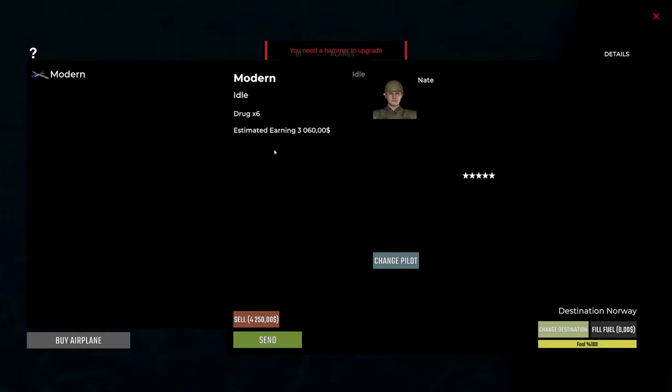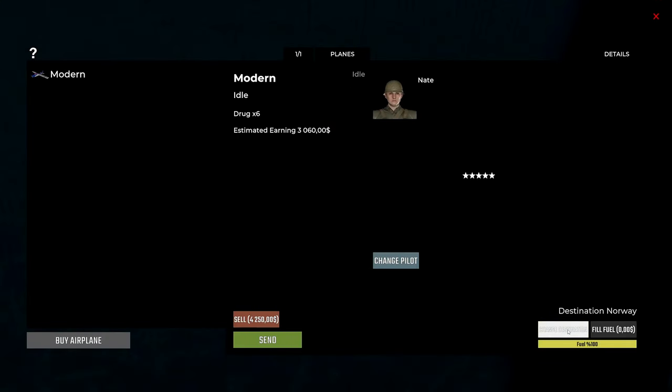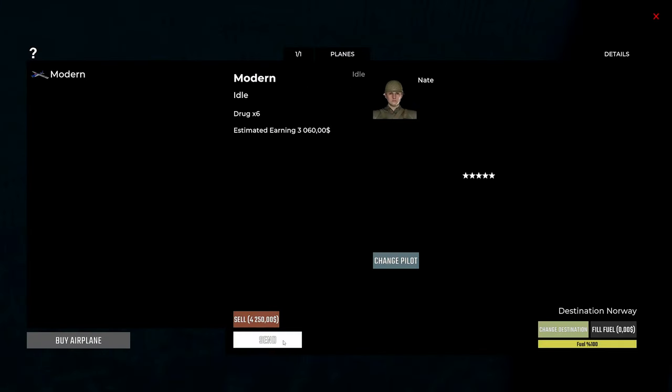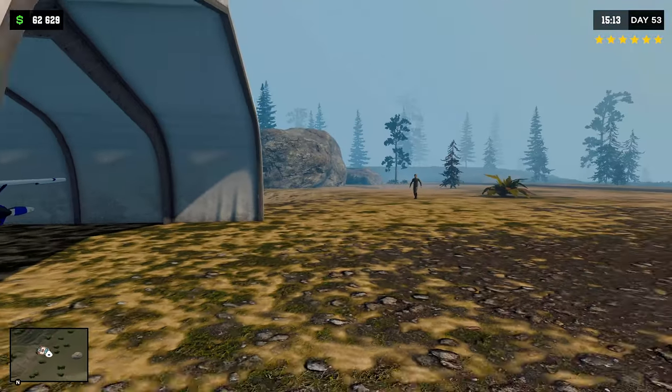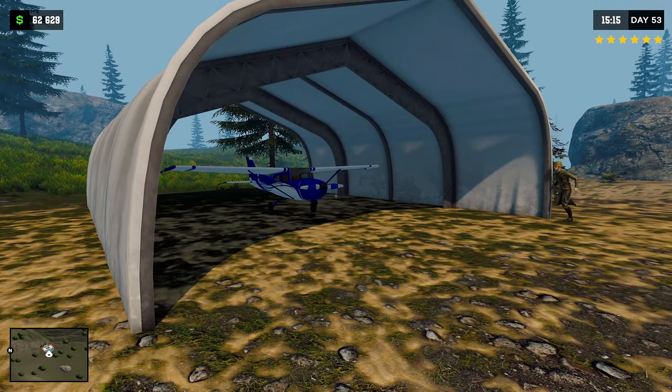Estimated earnings: three thousand dollars - nice! And that's if we go to Norway. What's the difference? A thousand - okay, so it is quite different. Well let's try Norway. Let's check him lifting off.